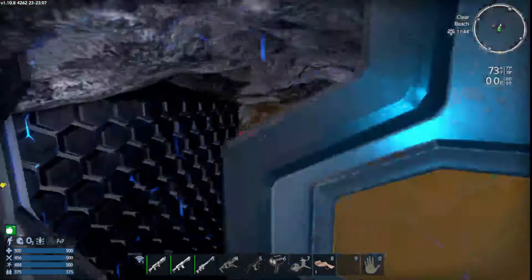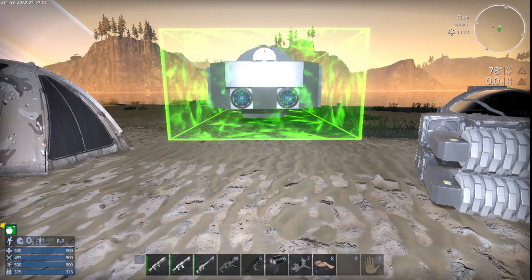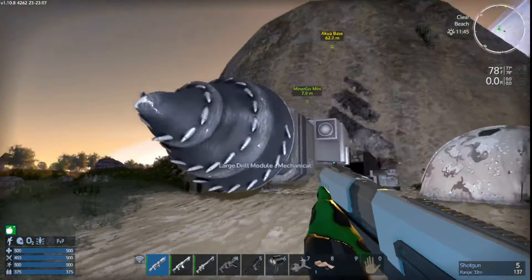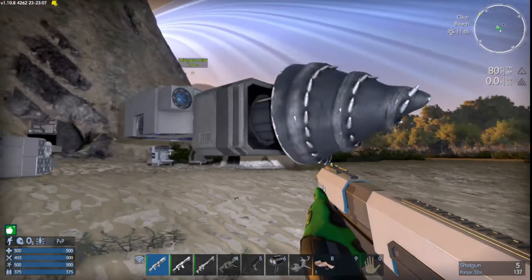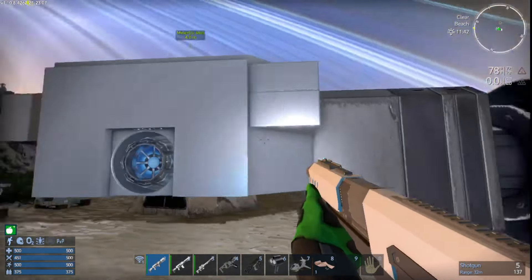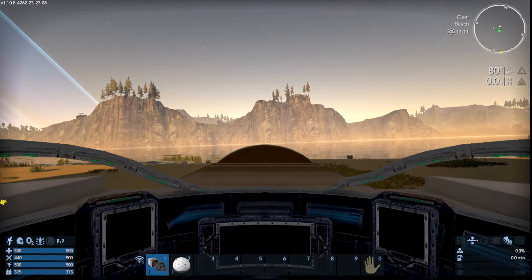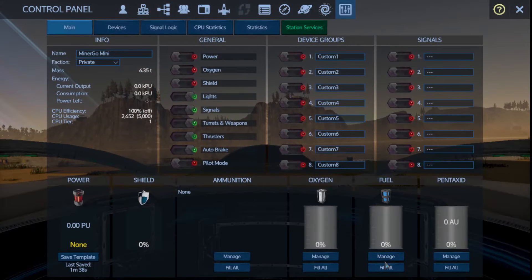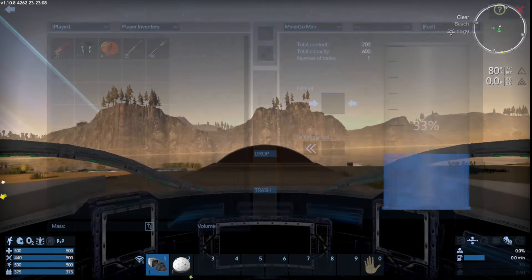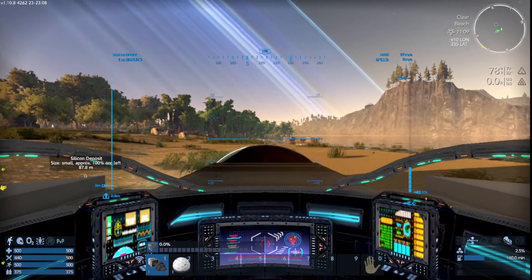When it's completed it'll show up in Blueprints under Completed — click Spawn. This one is similar to what I just built, the only difference is it's got a giant drill on the front. We're going to use that to drill underground. Hop in, press P, go over to Fuel, drop that in — that's how you turn it on.